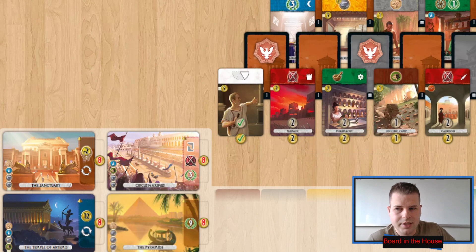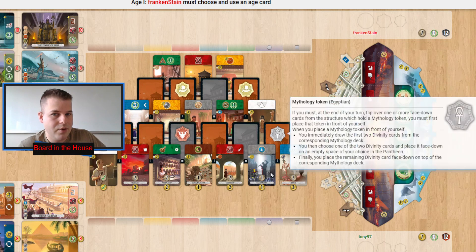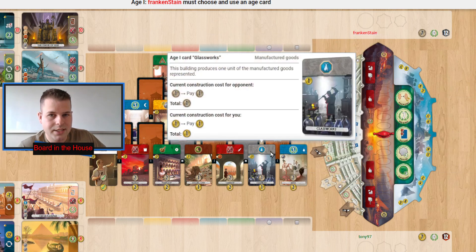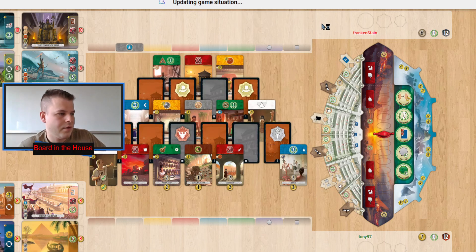You definitely want to watch out for this token — you don't want to take one of these two cards because then the other player takes it and they have so much information in the next stage about the god cards. Let's start right in. Okay — first thing taken is a glass from Frankenstein; they don't even worry about the raw resource getting revealed.